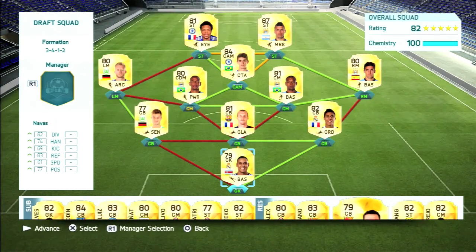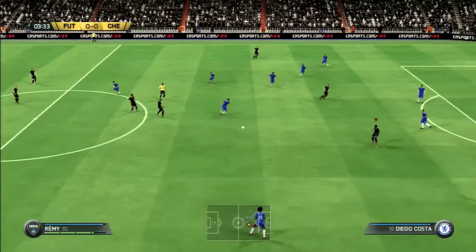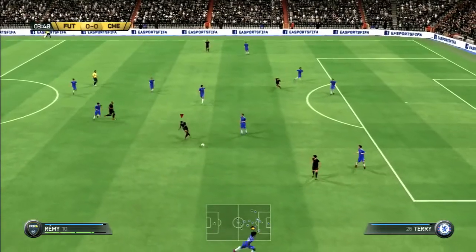Fernando and Fernandinho are the two center mids, getting that perfect link. Kuno is the center back along with Mathieu and Varane, and the goalkeeper Navas. I believe the only player not on full chemistry was Mathieu, but still a very solid squad right here.